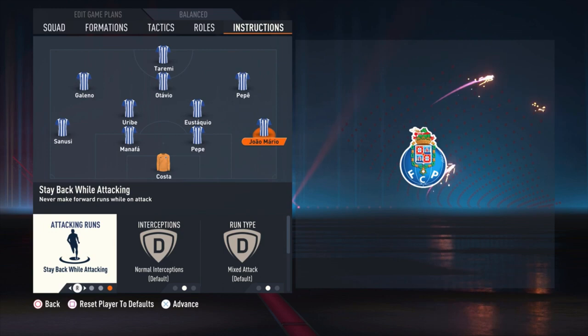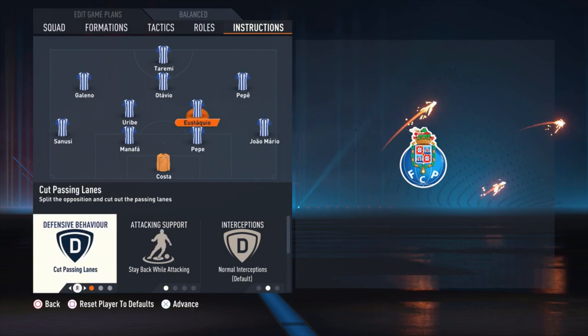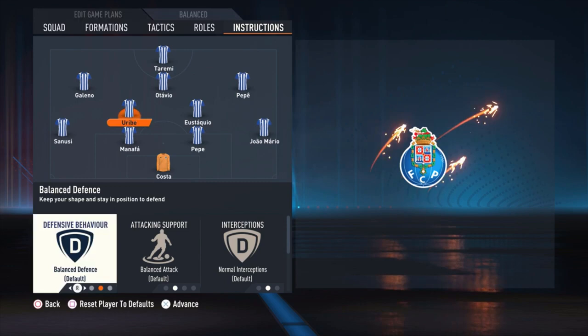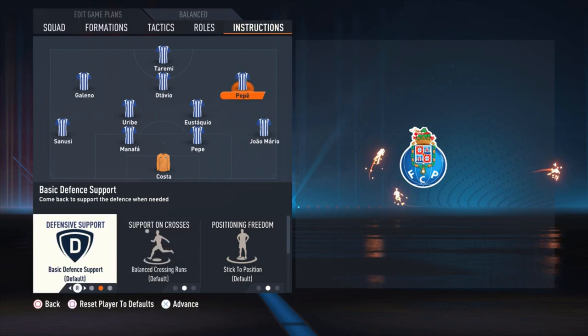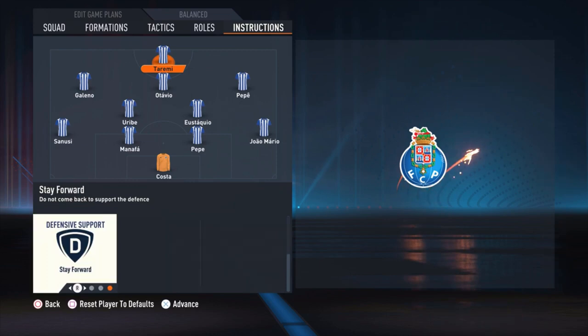Now the instructions — really, really important. Stay back while attacking for the right defender. The center backs are both default. The left defender also stays back while attacking. The most defensive midfielder — Eustaquio — has cut passing lanes and stay back while attacking. Uribe is just default. Pepê is default. Galeno is also default. For Otavio, the only thing I changed is stay forward. And for Taremi: get in behind and stay forward.